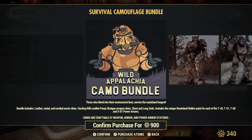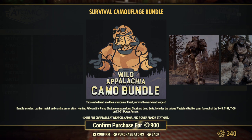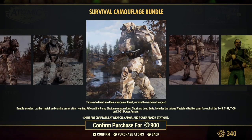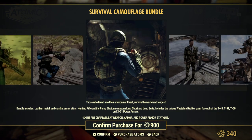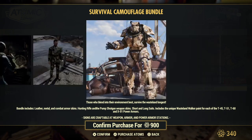Camouflage bundle for your power armors — it includes leather, metal, and combat armor skins, hunting rifle and pump shotgun weapon skins, short and long suits, and the unique wasteland walker paint for each of the T-45, T-51, T-60, and X01 power armors. So you can camouflage yourself — fancy, fancy! Go hide in the woods in your camouflage suit, haha.